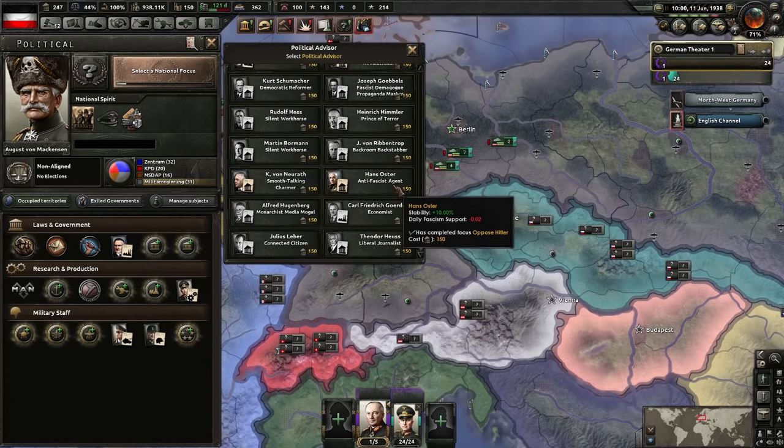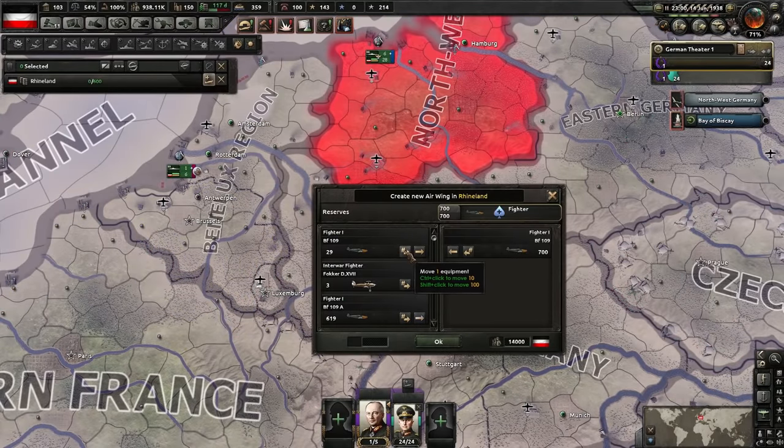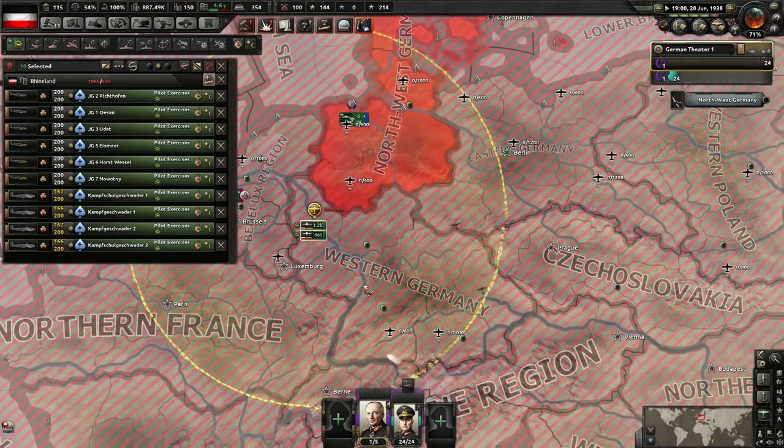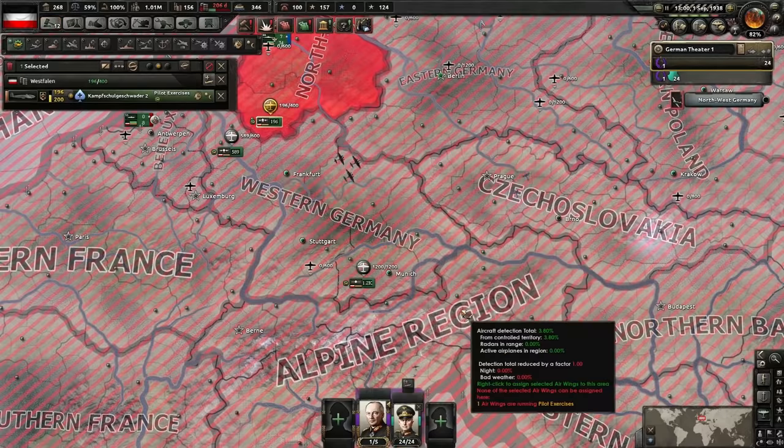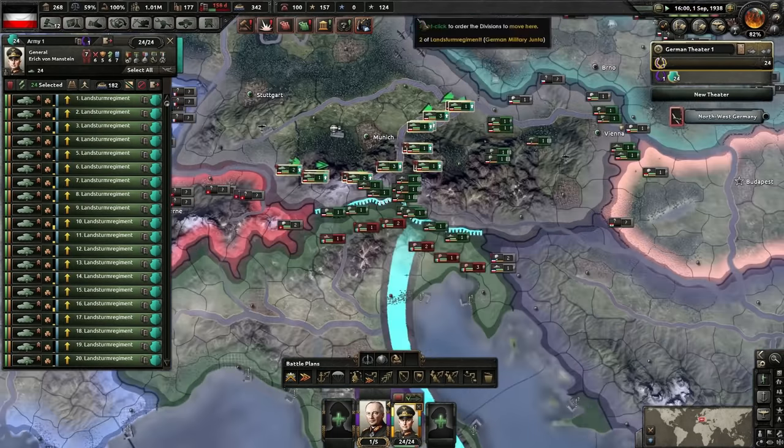And that guy's new — Hans Oster, anti-fascist agent. Let's bring back our air wings as well — we've got a lot of them. And we'll also give them exercises. Anschluss — boom. That is a free Austria, and now we get a free Italy.